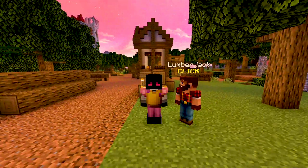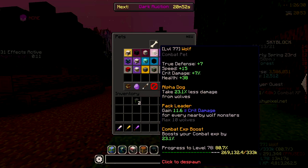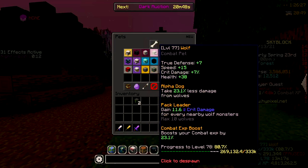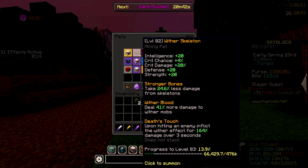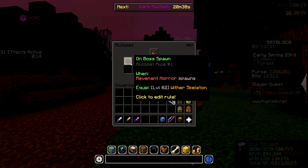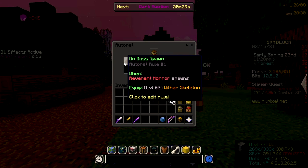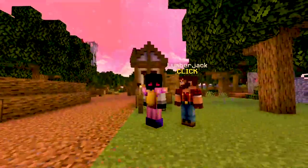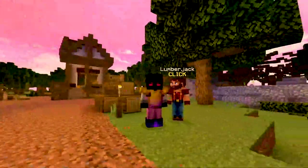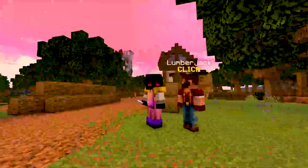There's also some other gear that might help you out. For pets, I've got a Wither Skeleton pet and a Wolf pet — I use these two mainly for Slayers. I use Wolf for the Combat XP, and then when the boss spawns I switch to the Wither Skeleton pet. The way I switch is using Auto Pet: I set it so on Boss Spawn Revenant Horror it switches to Wither Skeleton, and when you start a Slayer quest it equips Wolf, so it's basically automatic. It's a really great feature if you have the money — I definitely recommend getting Auto Pet.